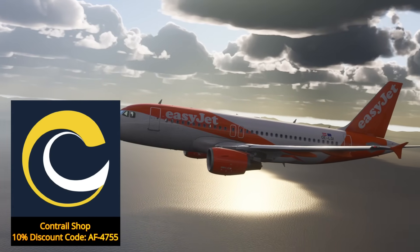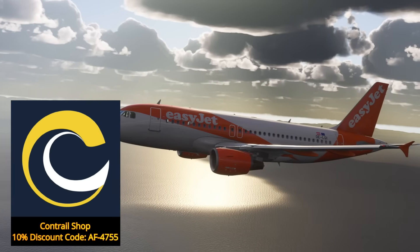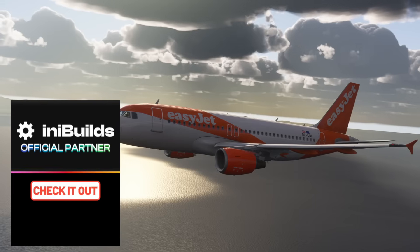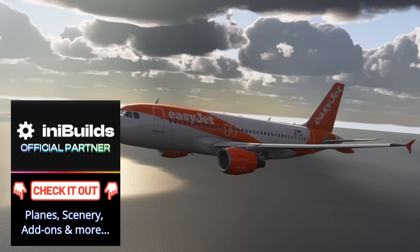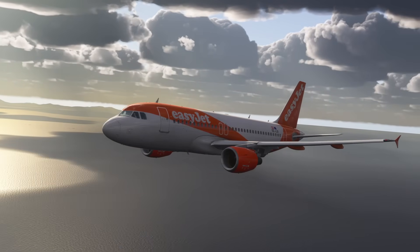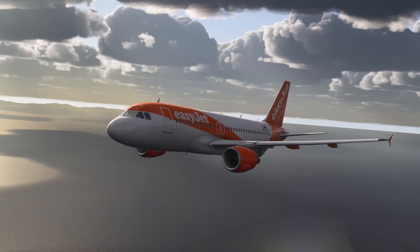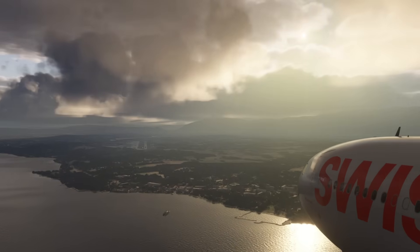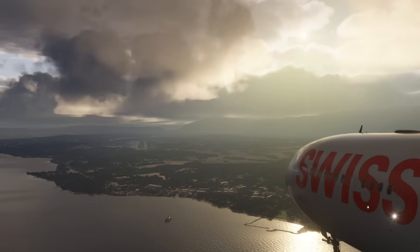The key takeaway from this video: if you're going to do just one fix to improve your Flight Sim 2024 performance, start with the terrain level of detail. Keep it between 100 and 200, find that sweet spot, and keep it there — because it is the single biggest factor for getting smooth, consistent performance for the majority of people.